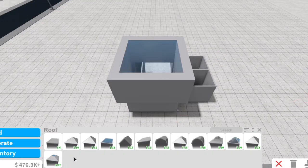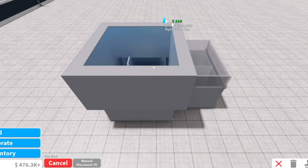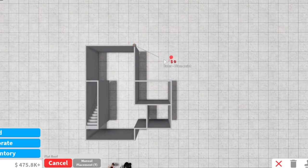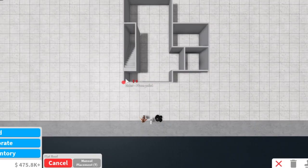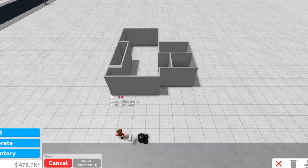We are going to be taking our flat glass roof and dragging the length and thickness all the way. Then we'll be taking our flat roof and covering the rest of the house that wasn't covered by the glass roof, dragging that up until it is 420 dollars. Lastly for the roofs, we are using flat roofs again, making them as flat as we can and putting them outside the house. And of course adding the flat roof to our flat glass roof room.